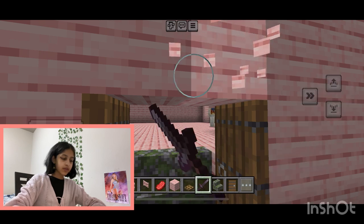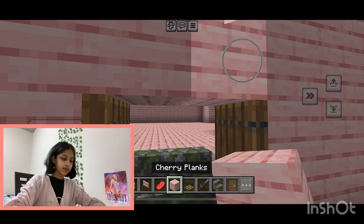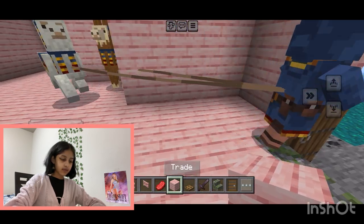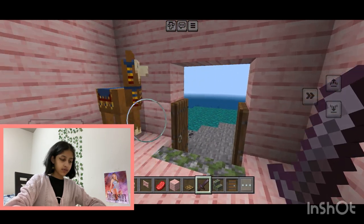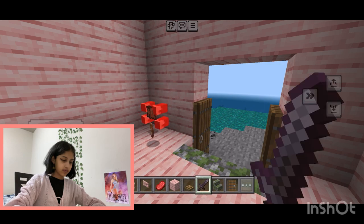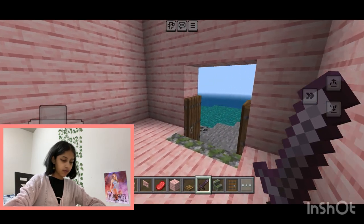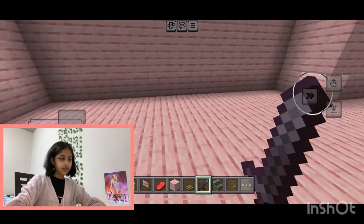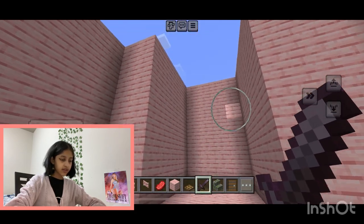What just happened? There's random people in my castle! Yay, I got stuff from it. I'm gonna close my castle — how did they even get in here?